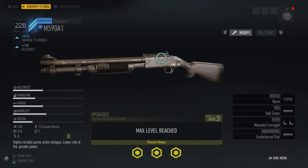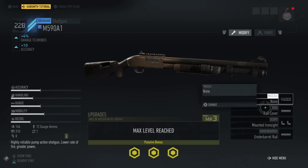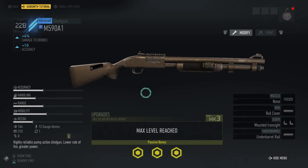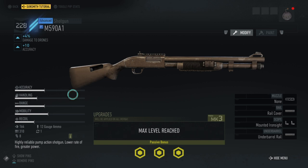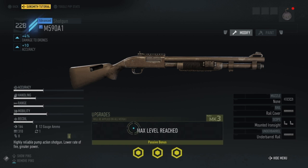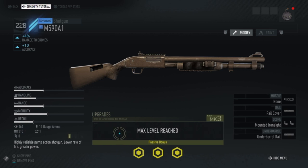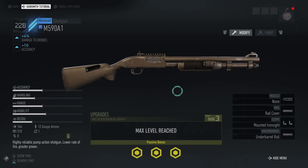I've tried it out and used it in missions a little bit already, but haven't added anything to it — just maxed out at mark three level with no attachments to soup it up. Overall, accuracy, handling, and stats are pretty decent. Obviously it's a shotgun so there's a lot of recoil, but everything else isn't bad. It's mostly going to be a close-range weapon. Power is 164 once you've maxed out the passive bonus stuff, 12-gauge ammo, and eight rounds held in the tube.